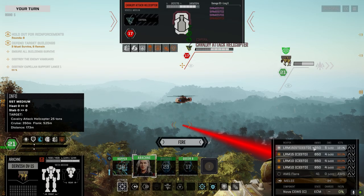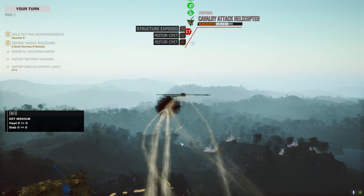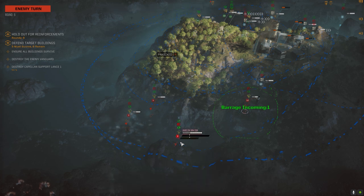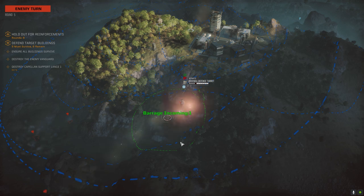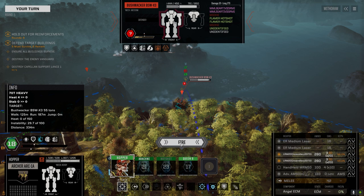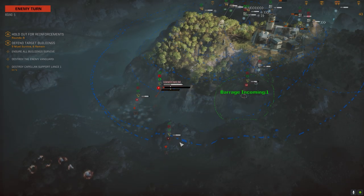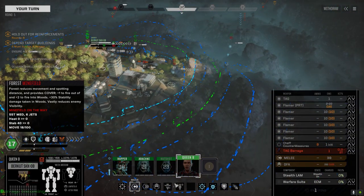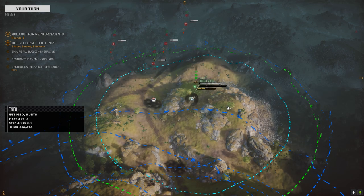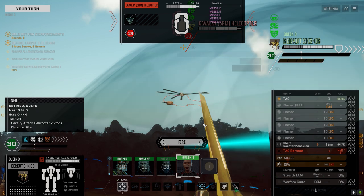What do we got on this guy? Let's see if we can remove this guy, he's too close. That's really heavy damage. Let's warm him up — he's got some MMLs on there. I want to see if I can make that guy eject. We got resolve — that's nice, let's get over here. Queen B, let's do this. Can't use flamers on that guy, but we can tag him.